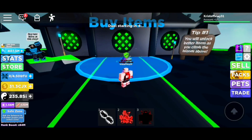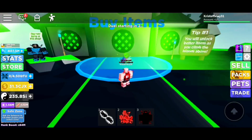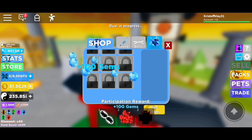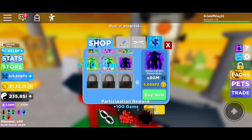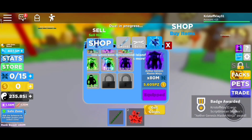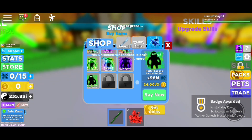The first new rank is called Aether Genesis Master Ninja. There you go, I got it — 5.60 SPZ. It's not really that expensive I guess.